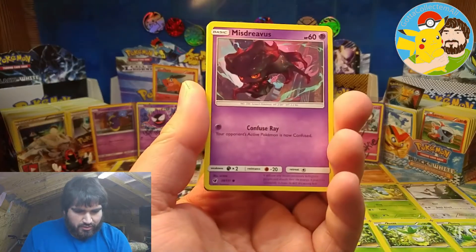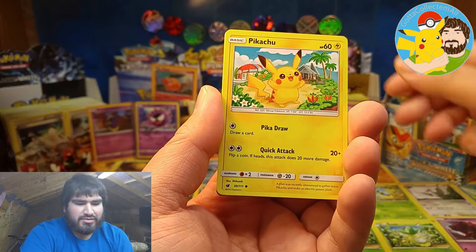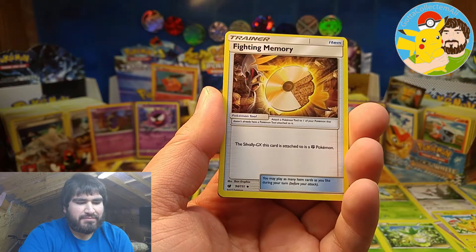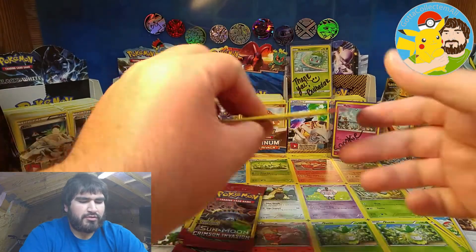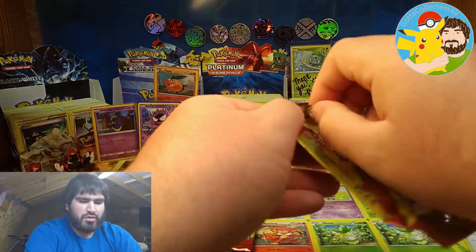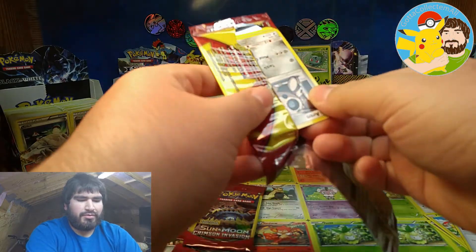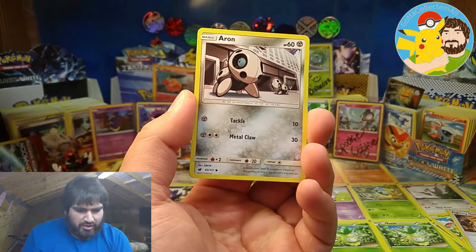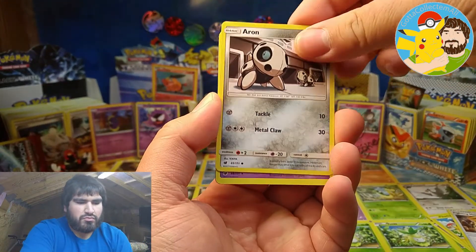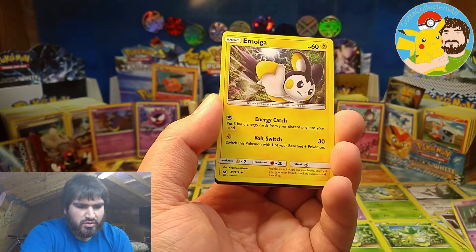Okay, we have Mistrevious, Pikachu, and a Fighting Memory. No code cards in these, sadly. But hey, it's worth it if you actually get a good pull. Okay, we have Aeron, Loranguru, and Emoga.